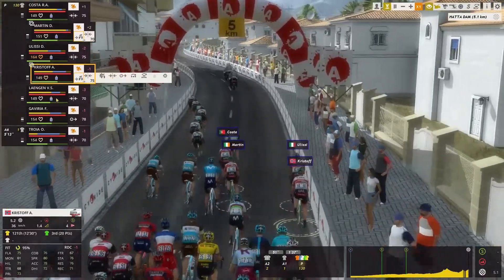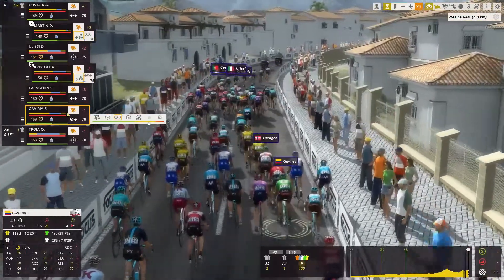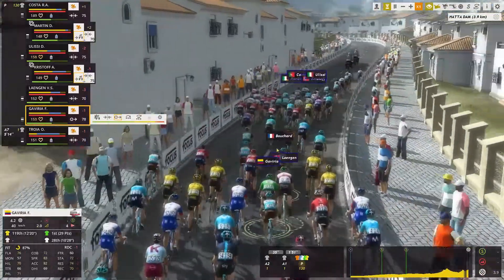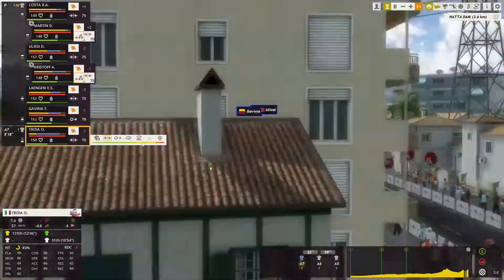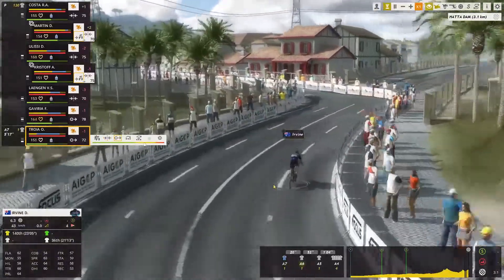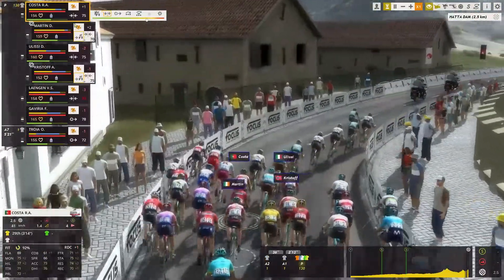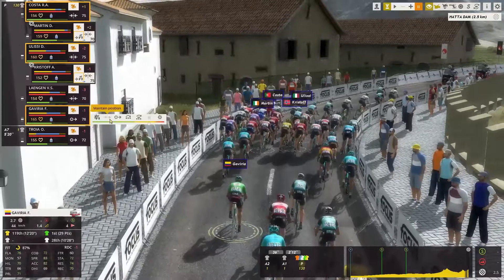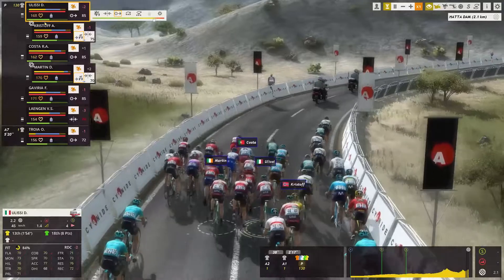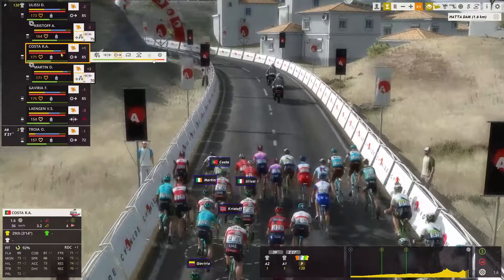That's a tough call, I don't know what to do. Gaviria is there but I'm pretty sure Gaviria is dead — well, not dead, but useless for the finish. We're starting to see very narrow roads and I don't like that. Ulissi is last — we're going to pace, we're not being last to Declan Irvine, that's not happening. 2.8 kilometers to go — completely forgot about that. Trying to put our leaders to the front of the road. Where's Rui Costa? He's going to get blocked.